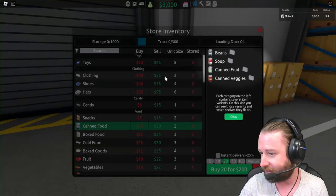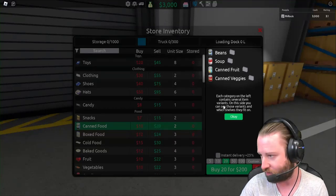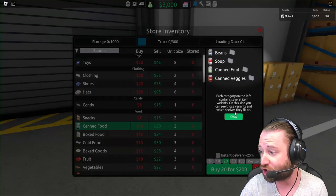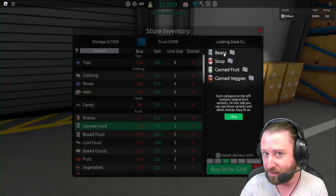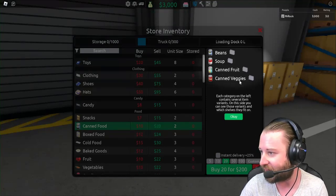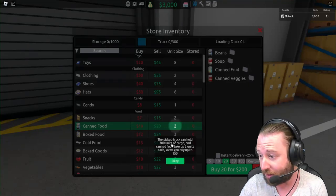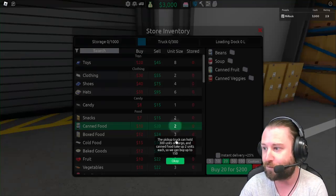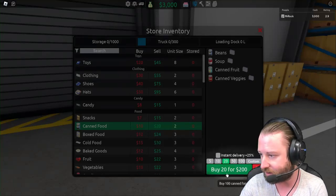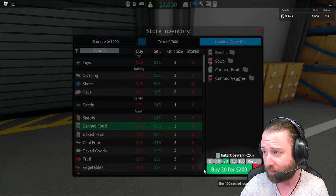For canned food, each category on the left contains several item variants, and you can see which shelves they fit on. Since we have basic shelves, we can buy beans, soup, canned fruit, and canned veggies. The pickup truck can hold 300 units of cargo, and canned food takes up two units each, so we can buy up to 150 units. I'm not going to go too crazy since we only have two shelves — going ahead with 40 units for the loading dock.